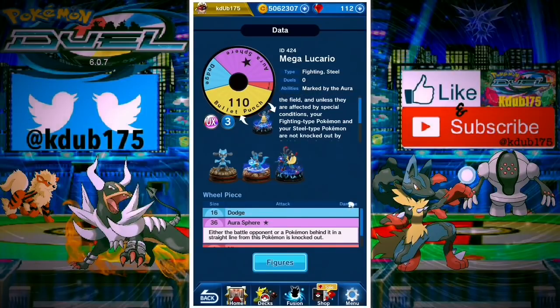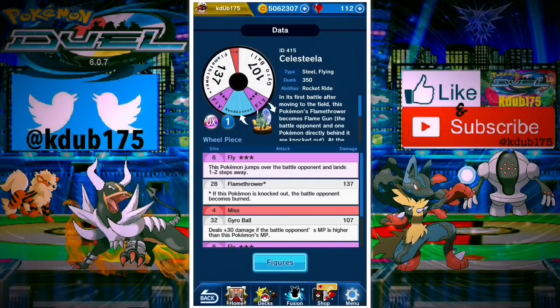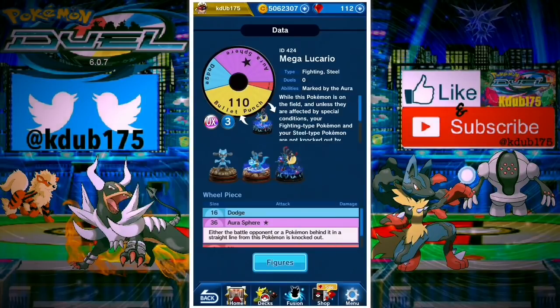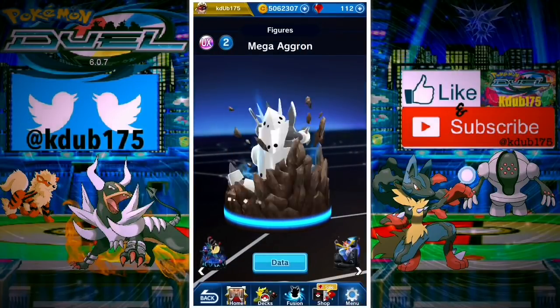Mega Lucario - an amazing Pokemon, one of the coolest looking Megas in Pokemon existence. As long as there's no status effects, he's gonna be able to protect your fighting and steel from getting knocked out from gold. He doesn't get a buff, he's 3 MP. It's gonna be tough to use him. Celesteela is gonna be 2 MP with that Rendezvous. If you keep Mega Lucario on the field and keep Celesteela from having a status effect, you're gonna be able to rocket ride, flame gun people. Mega Lucario has that gold - can't be knocked out by gold attacks, neither can Lucario, and it's also gonna be 3 MP so it does get a buff.